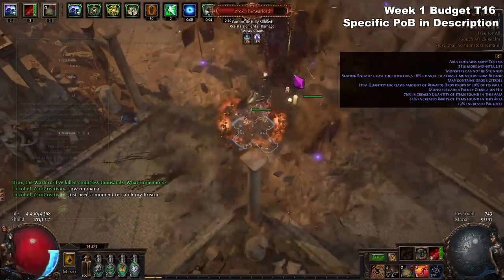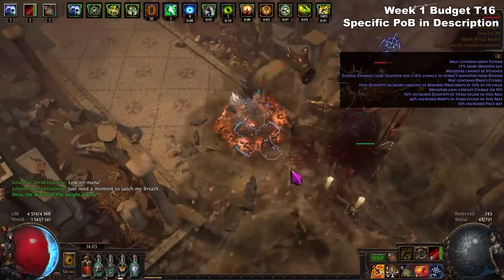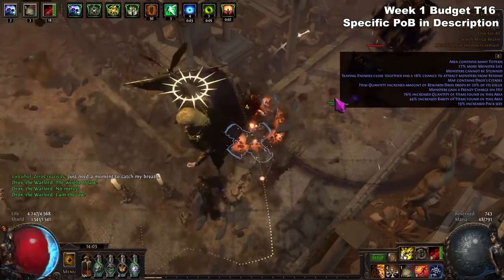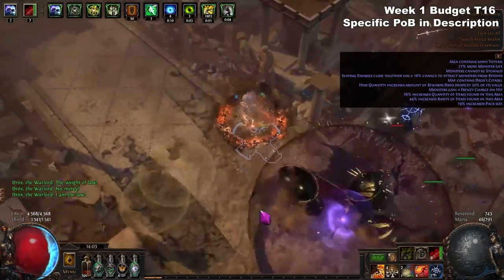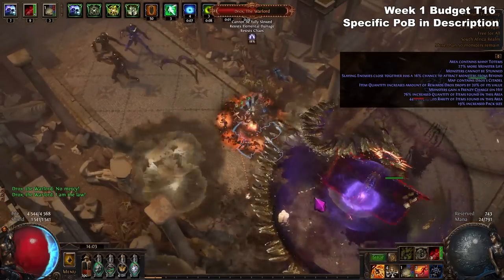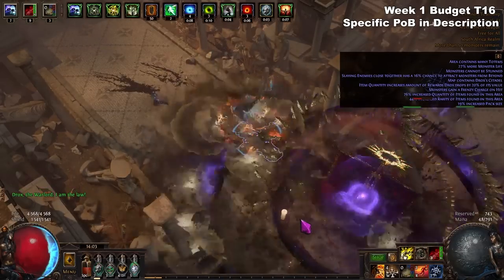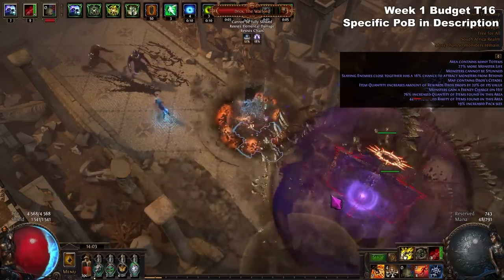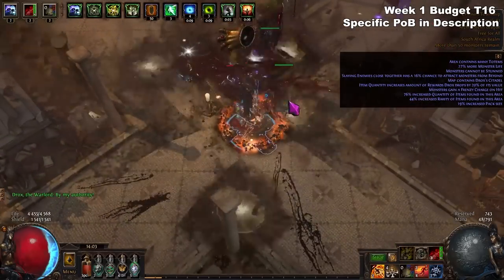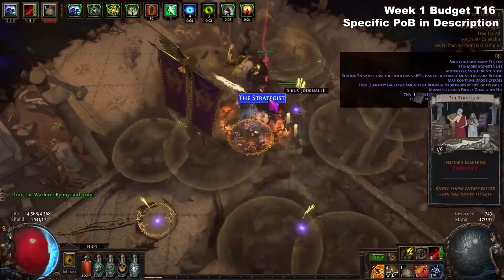The upside for this build is that it has excellent single target. When it comes to a boss, we're going to throw a bunch of Seismic Traps on the ground. I actually like to place them just slightly off to the side of the boss so that the pulses from the Seismic Trap overlap and hit the boss. If there is a bit of a delay before the boss becomes active, you can throw four seismic traps down — that's the number of charges you have available. But if the boss takes a few seconds to become targetable, you can often get down six seismic traps, which is often enough to delete most map bosses and even conquerors, and sometimes bigger bosses too.